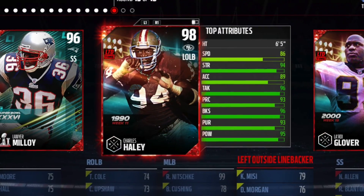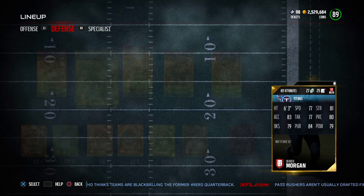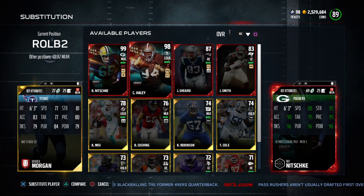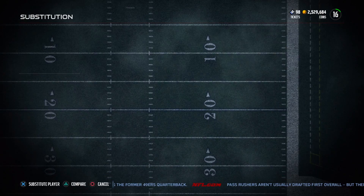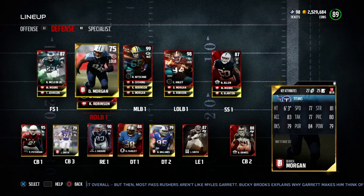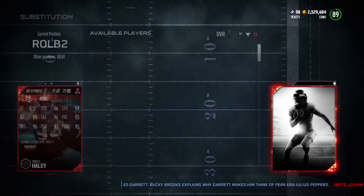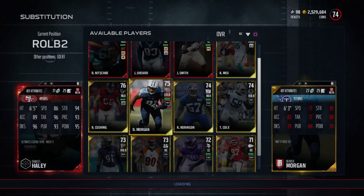You want to use a player that's a pretty high overall at every position possible. What you want to do is put that player as a backup for the position you want him to go to. So if you want Charles Haley to play right outside linebacker and you want to duplicate that card, put him as the backup for that position. When substituting players, choose the second option every time. Now figure out who Charles Haley's backup player is — in this instance it's Derrick Morgan. Take Derrick Morgan and put him as the starting right outside linebacker, then go into the right outside linebacker position, go to the backup which is Charles Haley, and swap the players so Derrick Morgan is now the backup and Charles Haley is the starter.